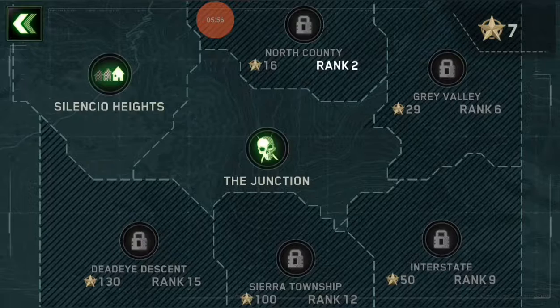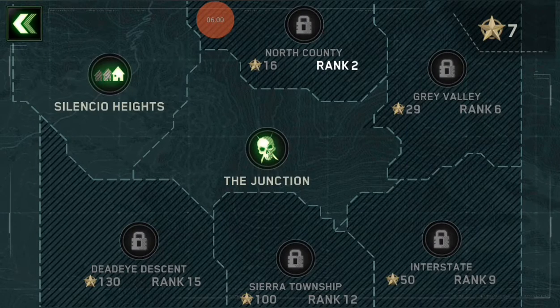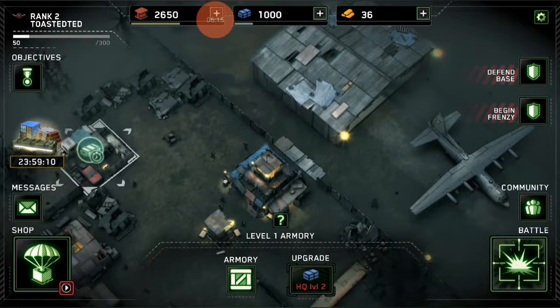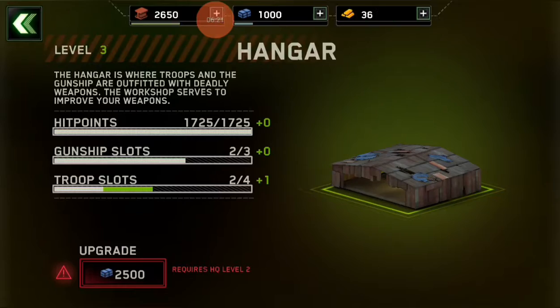Here's these, done. Wow, there's quite a few missions in this game, that's pretty cool. So as you go — Silencio Heights, North Country — it goes clockwise, starting there and going clockwise around. Hmm, 130. Upgrade HQ level two. I need HQ level two.